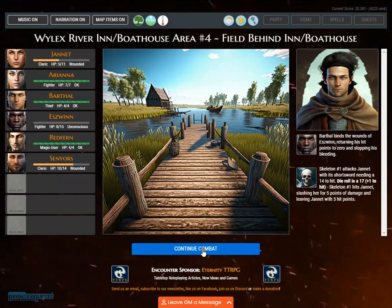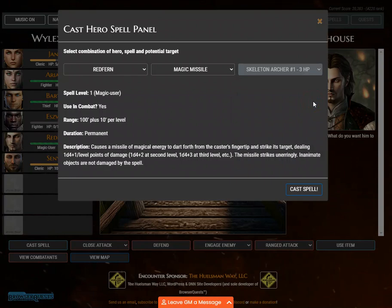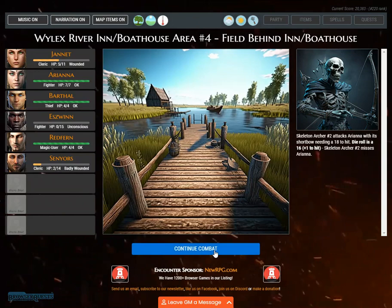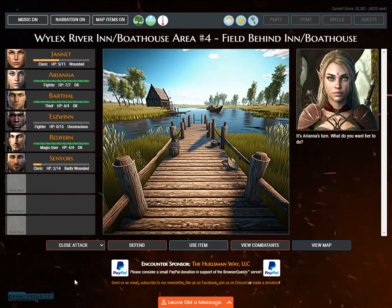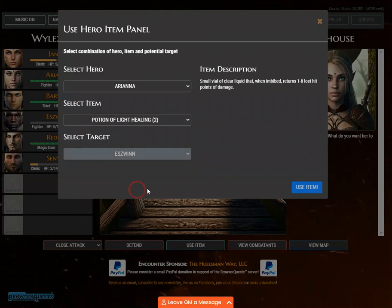It's Redfern's turn. Redfern casts magic missile on skeleton archer number 1, striking it for 4 points of damage — skeleton archer number 1 has been defeated. Skeleton number 4 attacks Senators. Skeleton archer number 2 attacks Ariana. Ariana uses a potion of light healing on Eswin, healing him for 5 hit points.